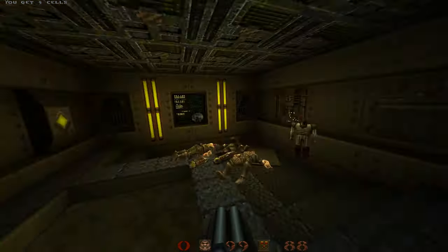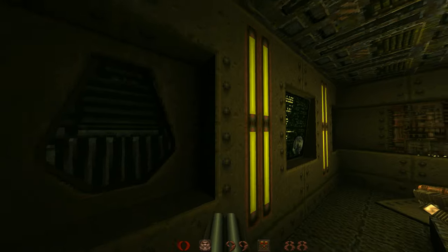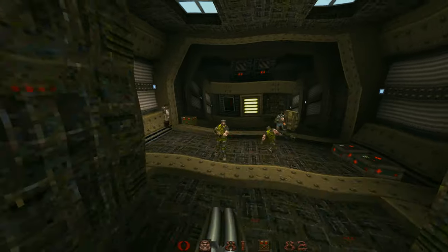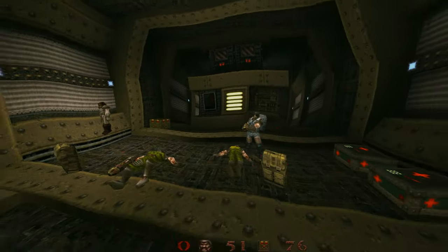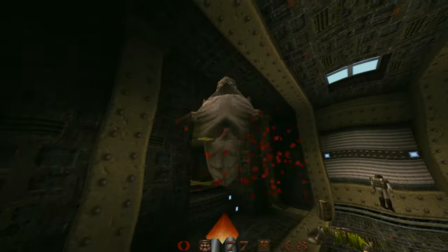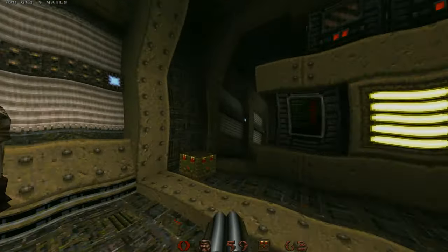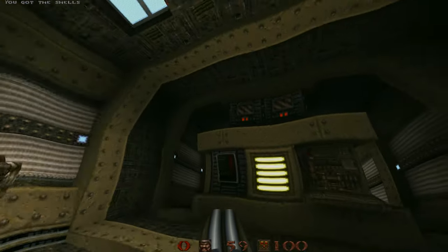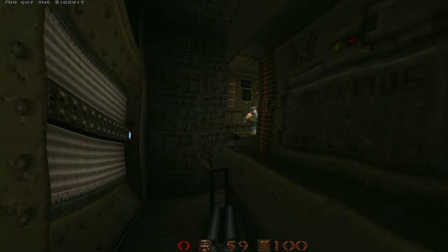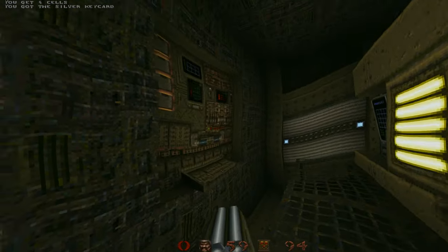The underwater gate has opened. I'm going to go down that underwater gate — I already got this dialed in. Very cool, kind of ghostly scrags here. I love that effect — it's super easy to do, and you can do it in any version, vanilla or whatever. I just added it and made it easier to do in Progs Dump.